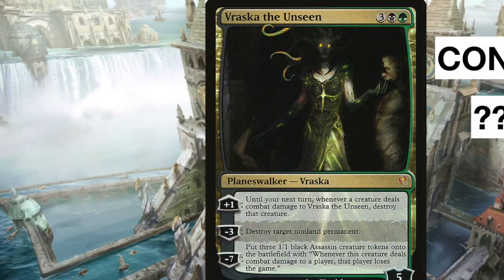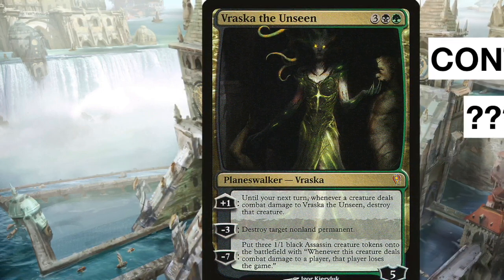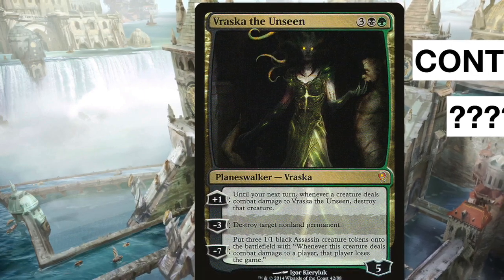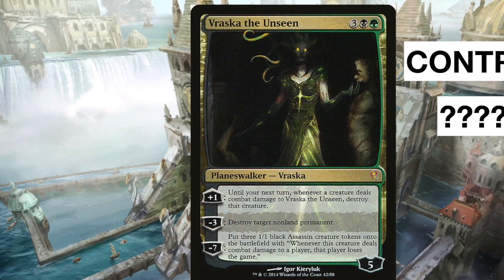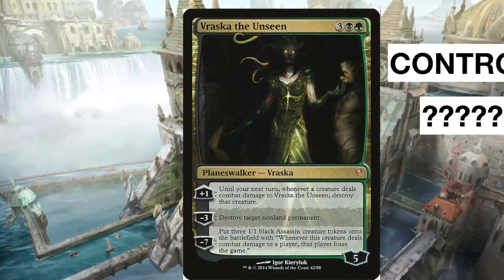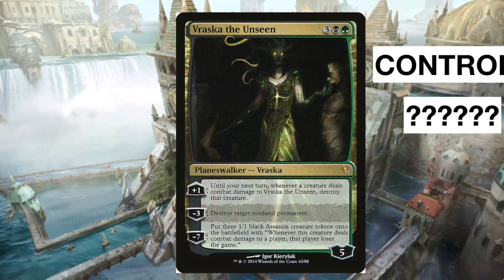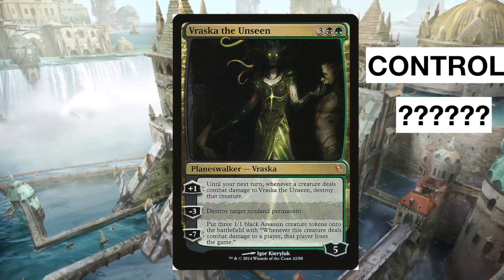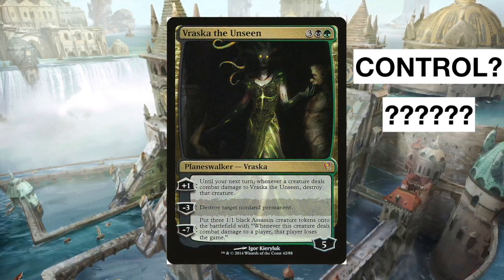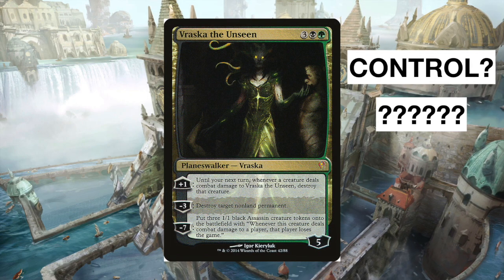Let me show you a more famous example of this mistake. This is Vraska the Unseen — she was in the MTGO Modern Cube built by Wizards. Her plus one says until your next turn, whenever a creature deals combat damage to Vraska, destroy that creature — she protects herself. Minus three destroys target non-land permanent, so she's got removal. Minus seven puts three 1/1 black Assassin tokens onto the battlefield — whenever one deals combat damage to a player, that player loses the game. So what archetype is this card for? Maybe an odd control finisher, maybe a mid-range deck?